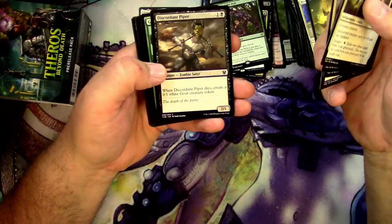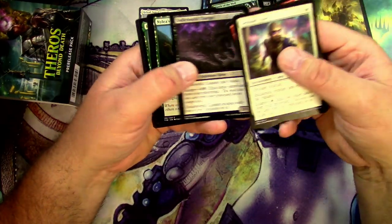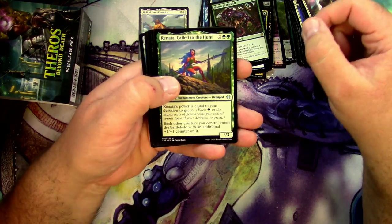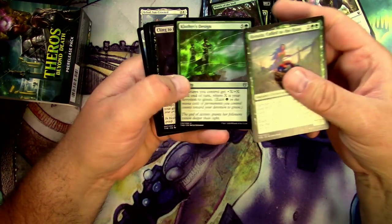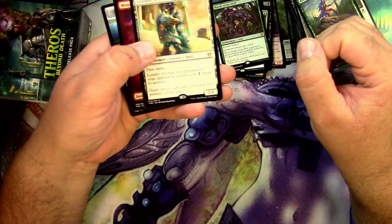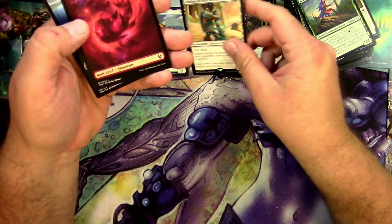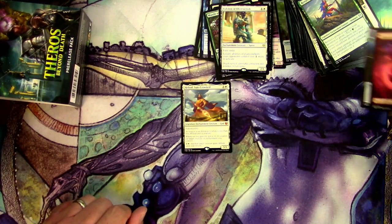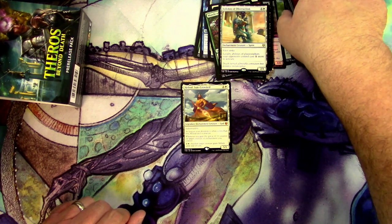Last pack: Stampede Rider, Discordant Piper again, Forerunner, Renata Called to the Hunt, Clothis's Design, Cling to Dust, and Eidolon of Obstruction. Didn't get another mythic in this pack, but there is a big Heliod Sun-Crowned for Jonathan.